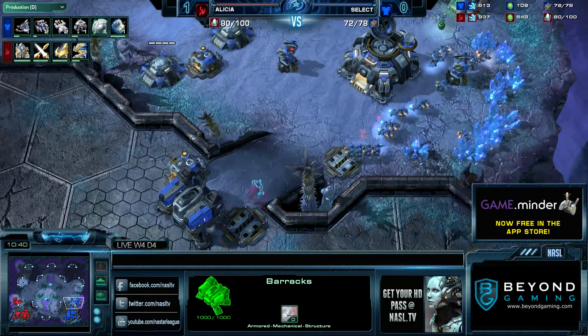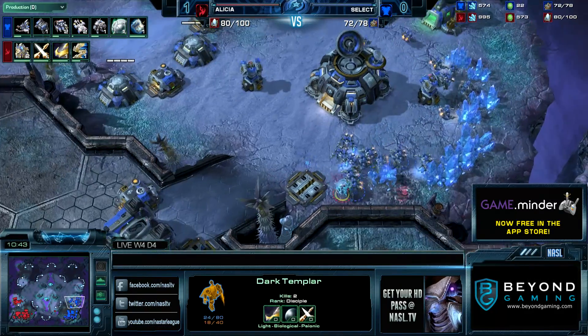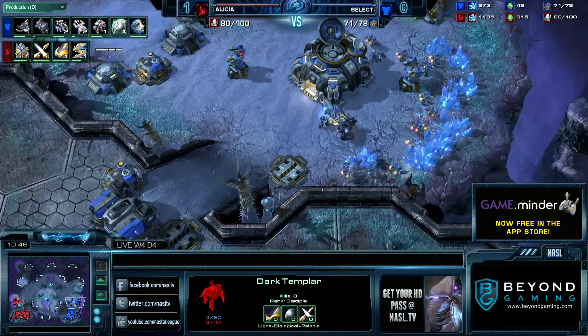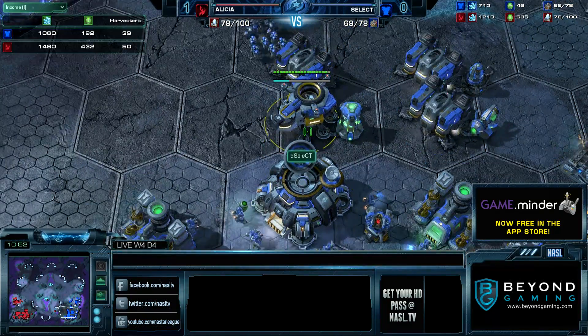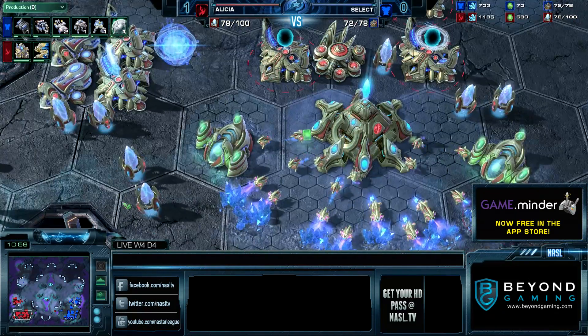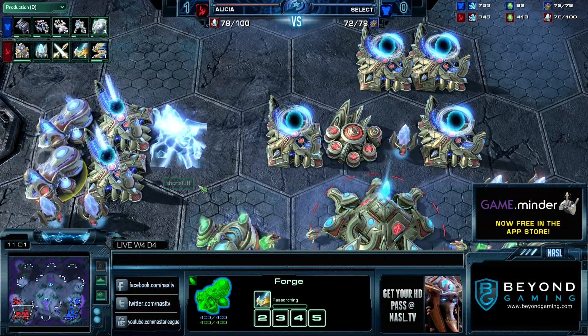As it turns out, Alicia is going to have done enough damage. He's up to 50 workers against 48, transitioning into a lot of Sentries and Zealots, and he can even make DTs into Archons if he wants. 41 SCVs right now against 50 probes. More importantly, he's going to have Charge already — he's on double Forge as well.